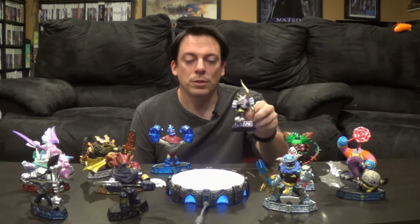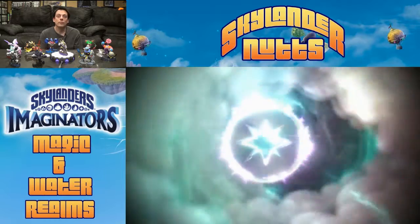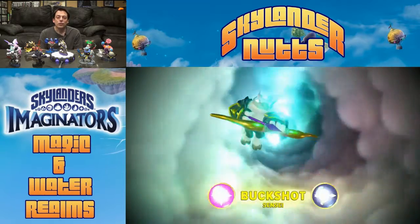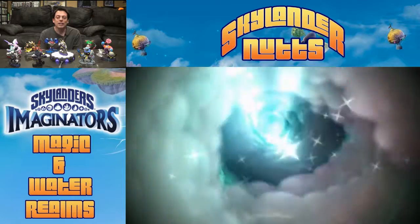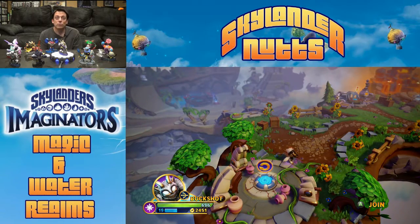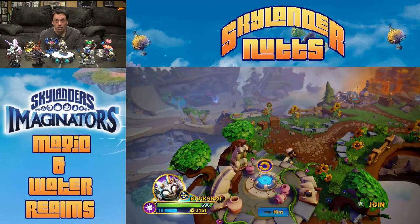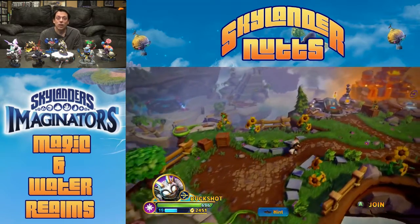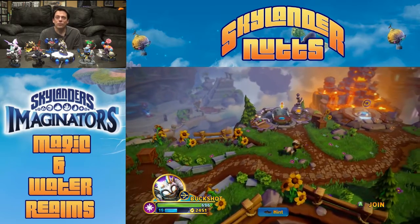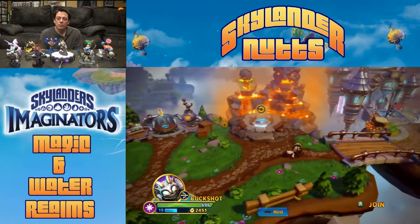I'm going to start off with the Magic Realm, and for that I'm going to use Master Buckshot. I'm going to put them on the portal. I can tell you straight off the bat that Master Buckshot is my least favorite Skylander of the year. There's still a few more to come out, but he has not been one of my favorites at all. I think he's a little bit slow, he's weak, and he doesn't have any really great moves, so I have a hard time playing with him.